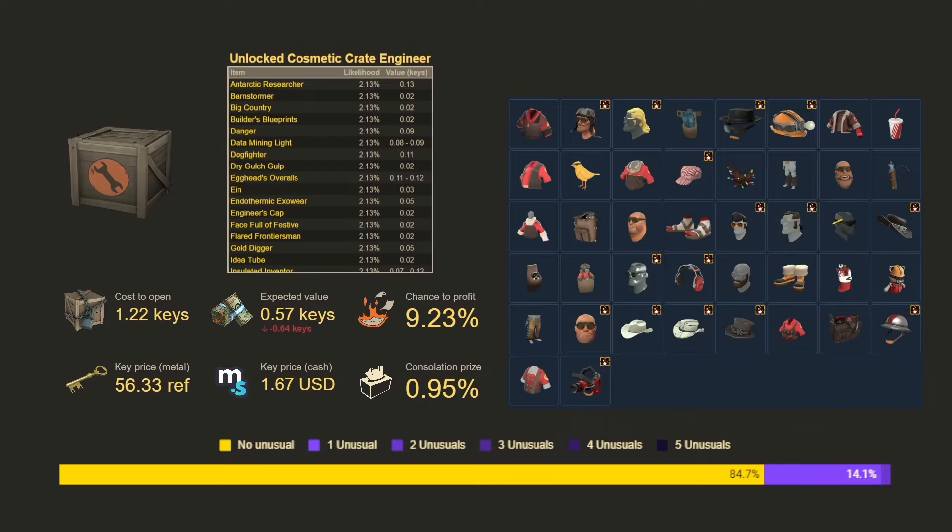The chance to profit is 9.23%. Most of that comes from the fact that you can get each of these items in Strange or Unusual, and some of those Stranges are worth some money. We're getting Stranges from this crate about 10% of the time and Unusuals at 0.66% — about the same as any other crate. The key price at the time of recording is 56.33 refined, and the key price in cash is $1.67 US.